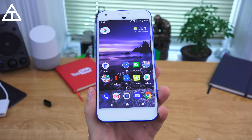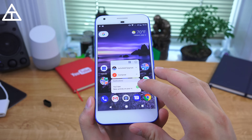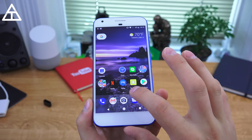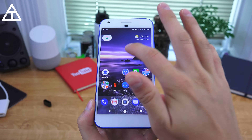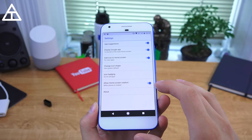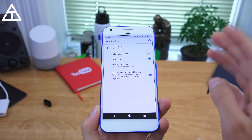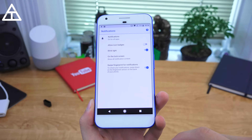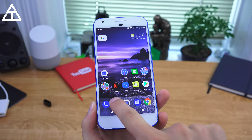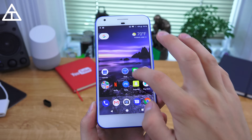Next up is the ability to turn off notification dots. This feature just got added in the last preview, and you'll see it shows your notifications right there along with other actions you can take within that specific app. However, if you do not like that, you can shut it off. All you have to do is go into your home launcher settings, and you will see icon badging right there. You can disable it by unchecking 'Allow icon badges,' and then those icons no longer show up on the app. When you press and hold, it will just bring up those specific app shortcuts.